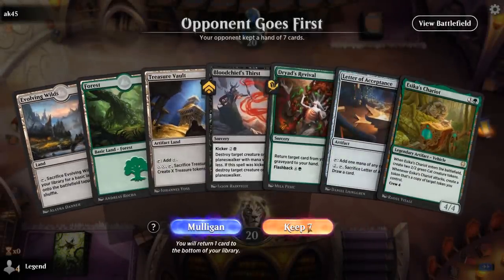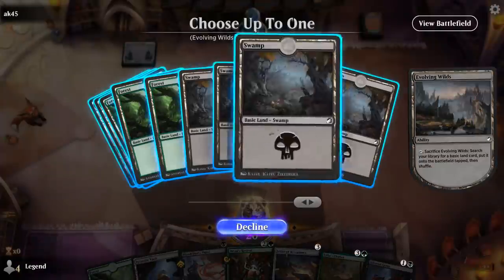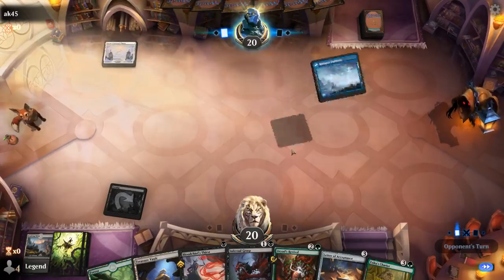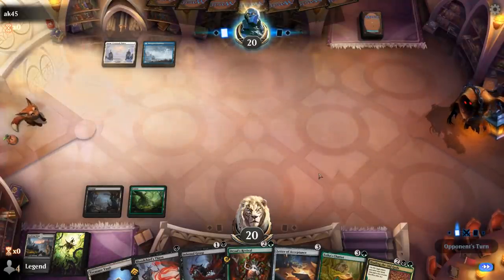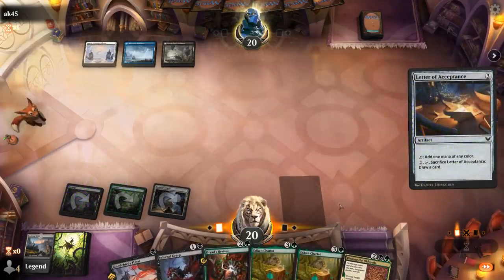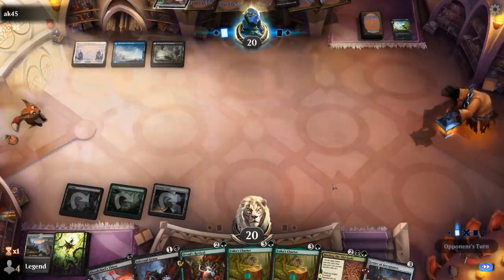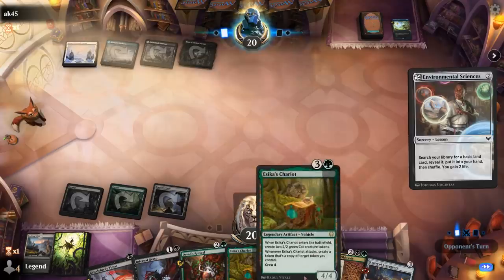Game 3: We're on the draw with a reasonable hand — can play a Letter on turn 3 and still play Bloodchief's Thirst afterwards. Two early removal spells into Esika's Chariot. The opponent appears to be blue-white, more controlling — make that Esper. They're deciding whether to counter the Letter, then bounce it back with Divide by Zero. Hopefully we can keep hitting our land drops.